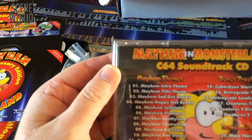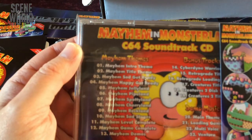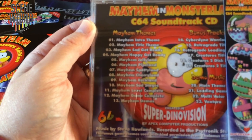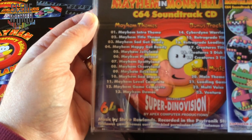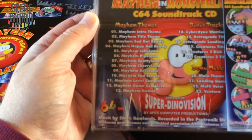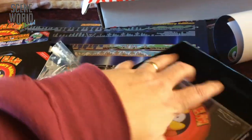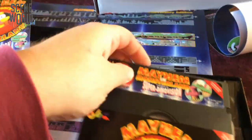And finally, the CD soundtrack. It includes all the music from Mayhem, bonus music from Cyberland Warrior, Retrograde, Creatures and Creatures 2, and some of the classic music demo music. So once again, another packed Cytronic Special Edition with lots of great goodies in the box.